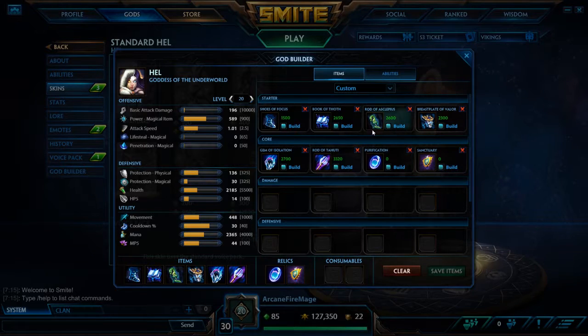Next we've got Rod of Asclepius — I think that's how I pronounce it. Basically this gives magical power, health, movement speed, and also helps with healing a ton. This item is very good for Hell's healing spec.